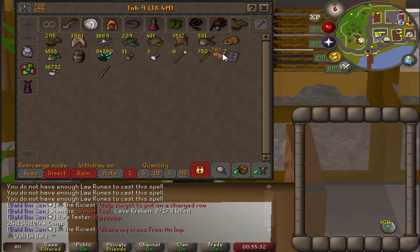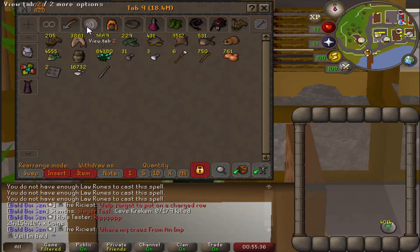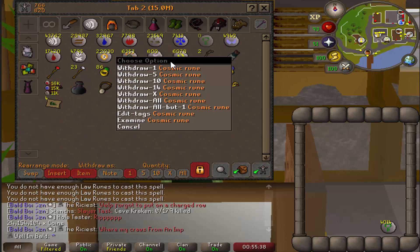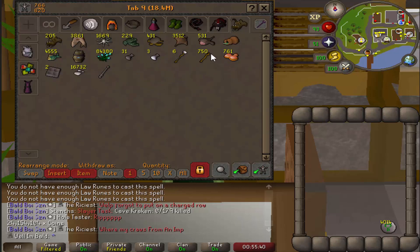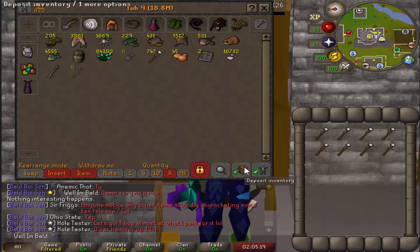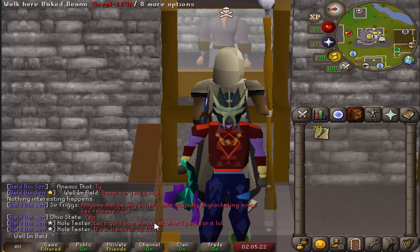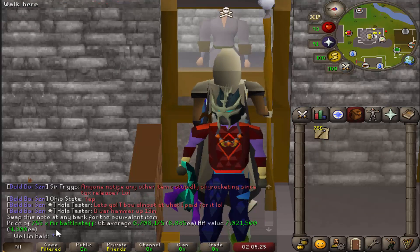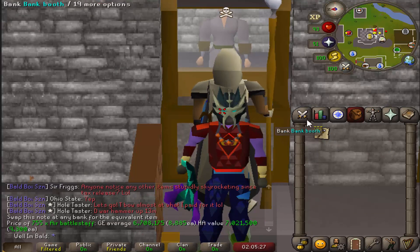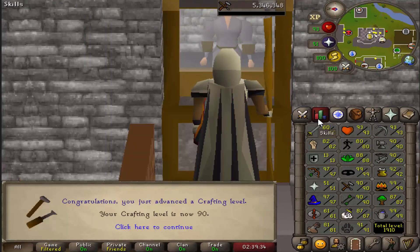36 mil cash so far — that is really sick, that's gonna help us fund 99 construction at some point. We still have 750 — holy smokes — so I guess it's time to go make these into unpowered orbs, we gotta go charge them. I also have a ton of uncut gems to make. 755 air battlestaves done — that's gonna net another 7 mil on top of our 36. Good lord.